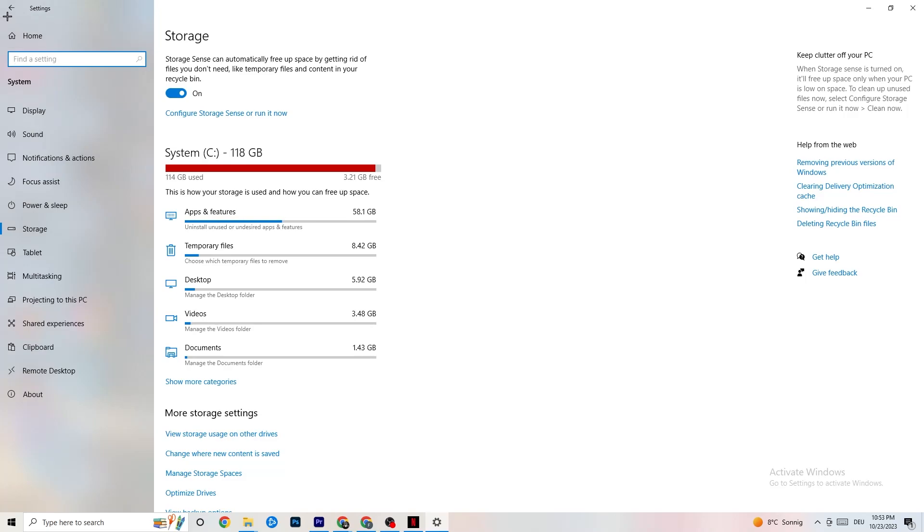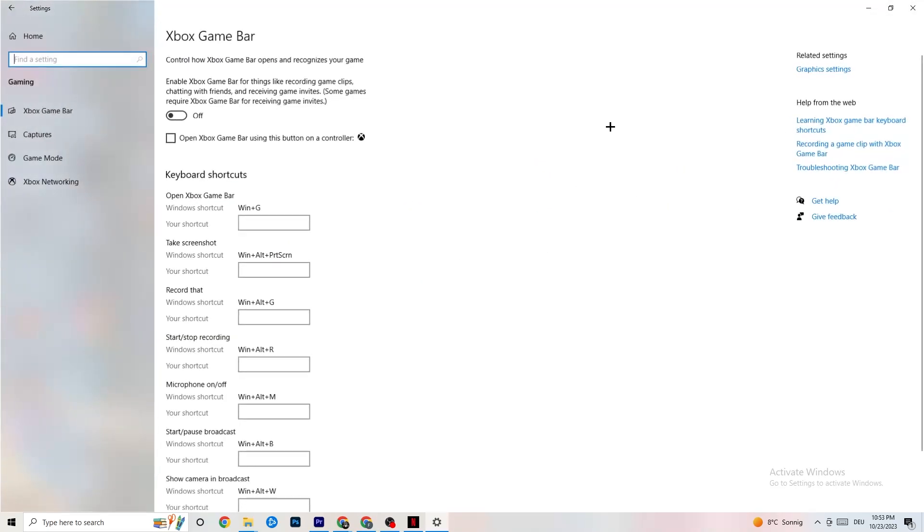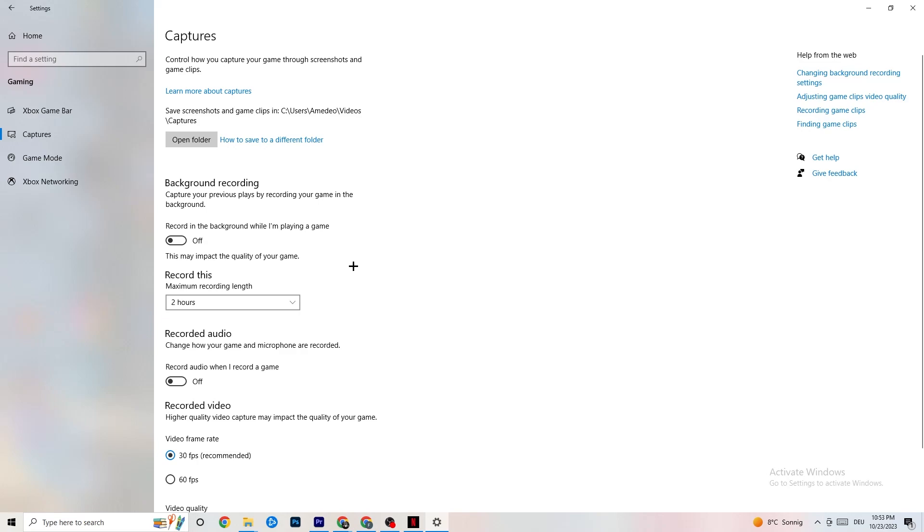Go back to the main Settings, click on Gaming, then navigate to Xbox Game Bar. Turn this off, because the Xbox Game Bar consumes a lot of performance. On a low-end PC especially, it can cause your game to not launch or to crash if it does launch.